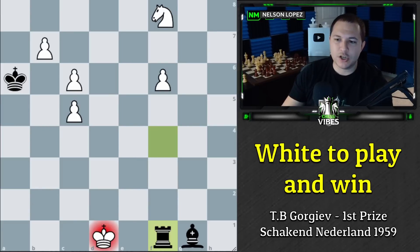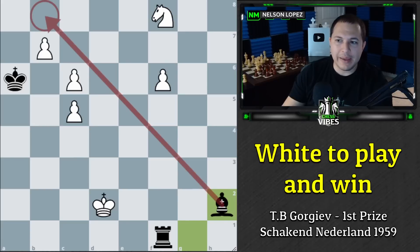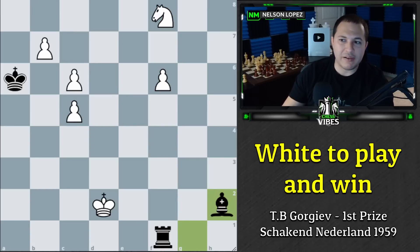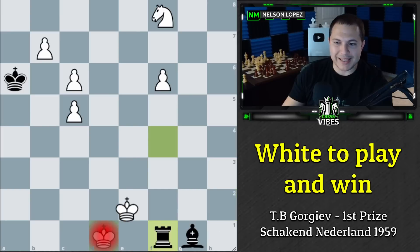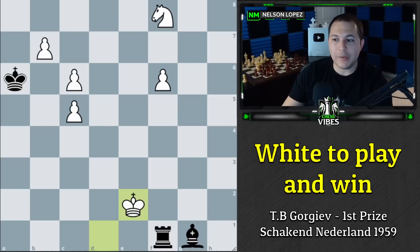The correct move is king to e2. We want our king to be attacking the rook. If we go somewhere else — say king to d2 — because we're not attacking the rook, it gives black free reign to play bishop to h2, and now they have the bishop stopping our pawns and the rook stopping the other pawn. But with king to e2, black can't just play bishop h2 because we simply take the rook and we're going to win with so many extra pawns.